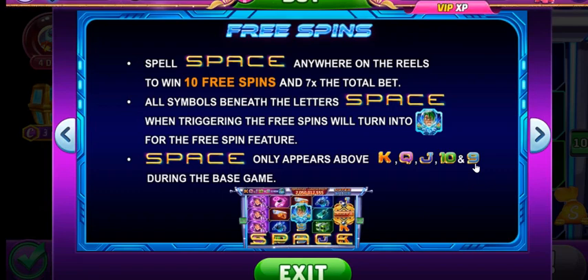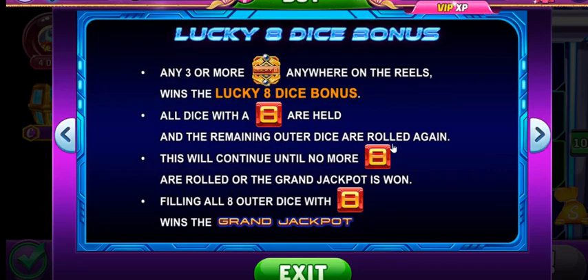You could get up to five symbols — the nine, ten, jack, queen, and king — under the word SPACE, meaning if you get all five, you have five wild symbols. When that happens, the whole screen could literally turn into the space dude — you get space dudes all over the place. It doesn't mean you will always get all five; that's pretty hard to get. So far I've gotten two, three, and four, and I think once I got five because I had a lot of space dudes on screen.